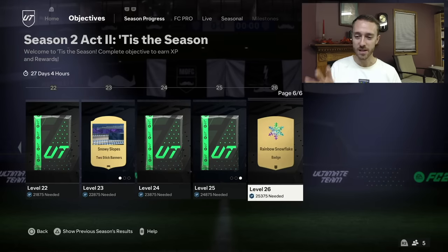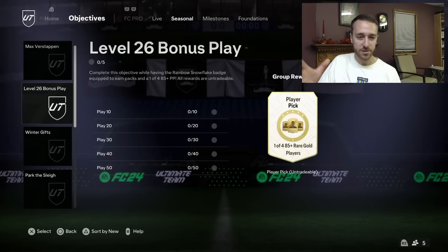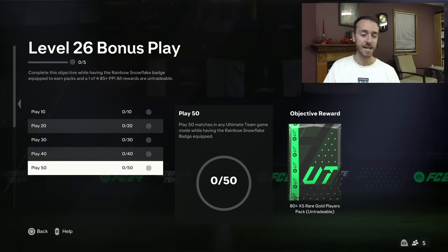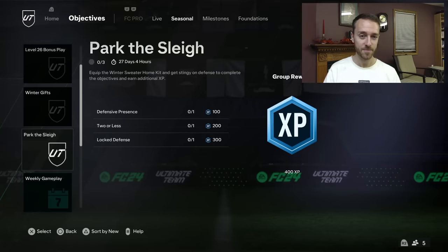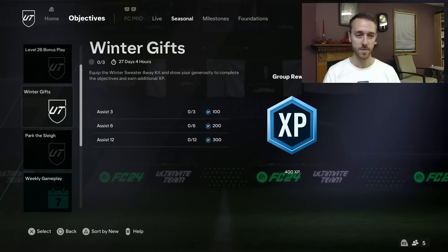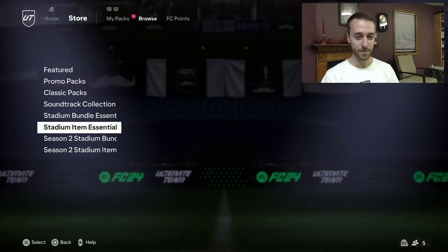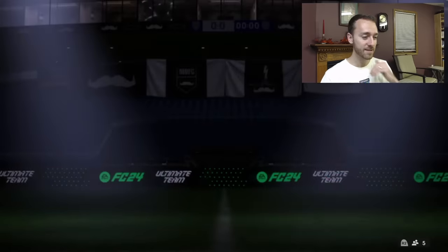What I love about this season is there's a level 26 and an objective tied in with that — if you get all the way to the end of the season, there's still a little bit more to play for. You can go and get the level 26 badge, the Rainbow Snowflake, equip that and then just play games to get some extra packs. Also, the Winter Gifts in Park the Slay — it's the exact same thing in Objectives. The Winter Sweater Home Kit is in the store, just like the Icon Kit from last season, and you have to buy it — I think it's 60K. Then you can get some more XP which gets you to those fodder packs quicker. GG to EA for dropping some pretty dope kits.